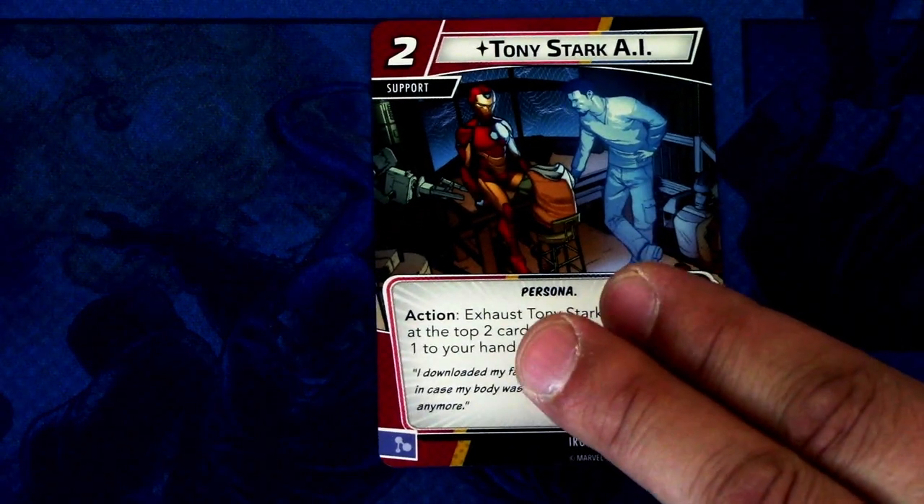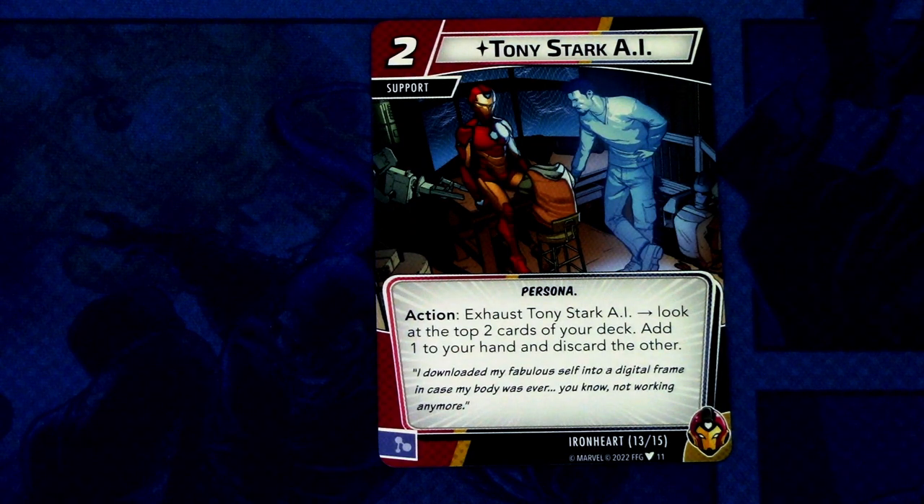Then we have another support: the Tony Stark AI — a two-cost support with the persona trait. Action: exhaust Tony Stark AI, look at the top two cards of your deck, add one to your hand and discard the other. It can be committed as a mental resource. This feels like a really good card for cycling your deck faster and getting the right cards in hand. Importantly, it is an action — not an alter ego action — so you can also use it in hero mode.